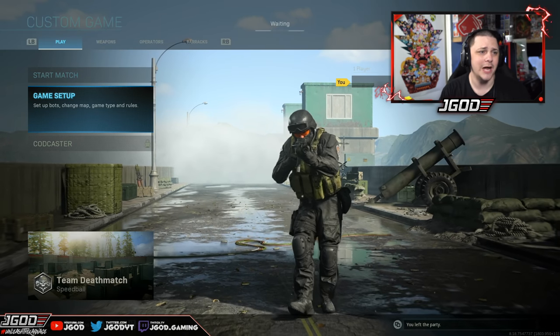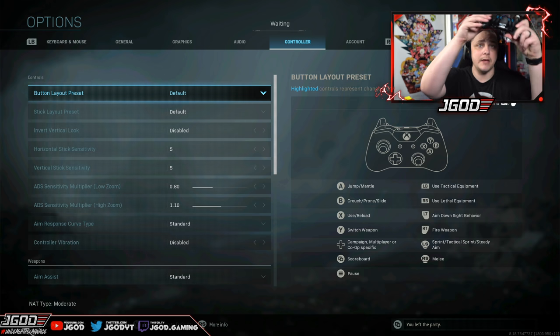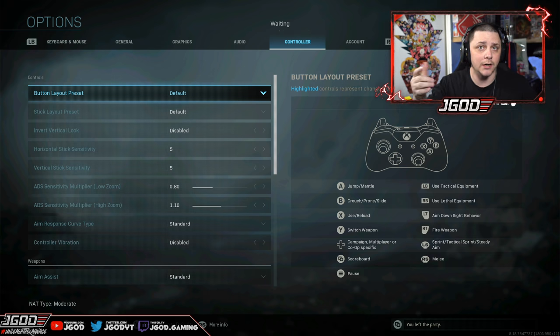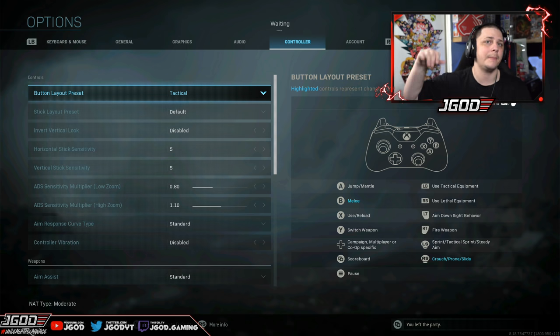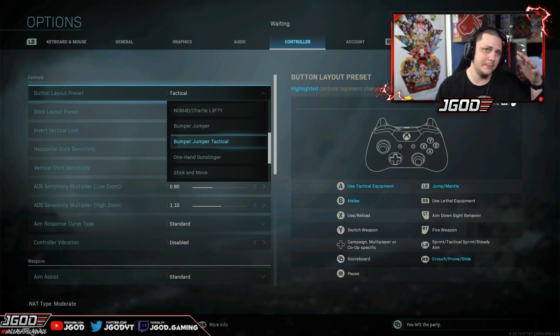Now let's talk about specific settings that can help you out. One recommendation is to change your button layout. Normally I have mine on default because I have a paddled controller — I use two of the four back buttons, one to slide and one to jump. If you don't have a controller like that, which is the majority of players, you can always go with the tactical layout, which makes R3 your slide button. That'll work with your slide cancel. There's also bumper jumper tactical, which gives you a similar type of mechanic. Ultimately, it's whatever you're comfortable with.